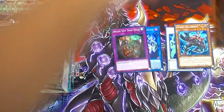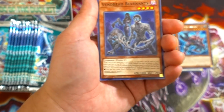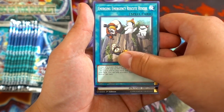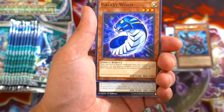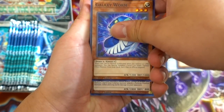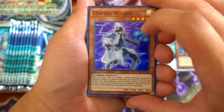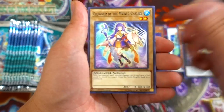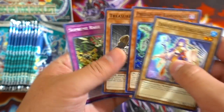Next pack — let's see what we get. Come on, where's our ultra rare? I'm looking forward to getting a Spellbook of Knowledge. Avengered Revanons, okay, Emergency Rescue — and we got a Galaxy Worm. Cybers Wizard — really good. Supreme King Dragon Dark Rebellion, Crown by the World Chalice, Predator Plant, Bank Sea Ogre, Treasure Panda, and Supreme Rage.